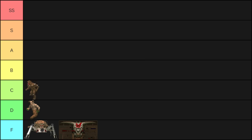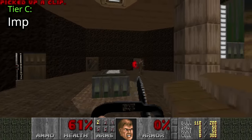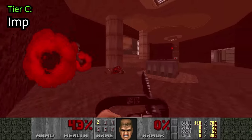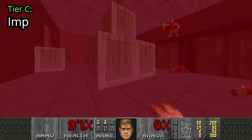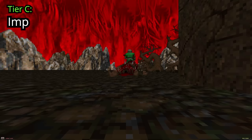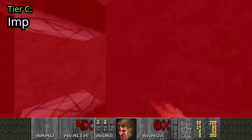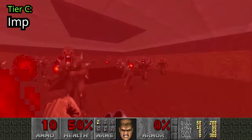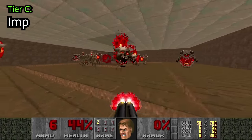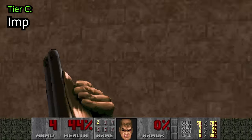Kind of expected to have Imps this low, but higher than Hell Knights? As mentioned in the introduction, monster placement and quantity plays a huge role. Map 1 is a hassle because of your limited arsenal in dealing with all the Imps. Maps 12 and 21 in particular have some very nasty Imp encounters — both maps have teleporters that when you go through them, you're surrounded by Imps that can easily tear you to shreds. Overall, Imps are found pretty much everywhere, so it's quite likely to end up dead because of at least one of them.